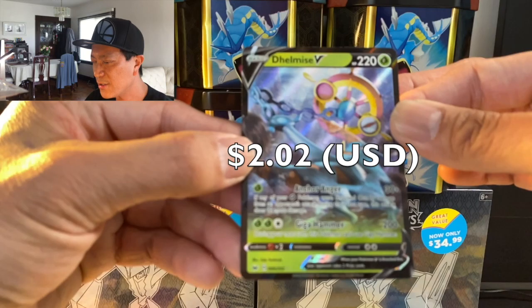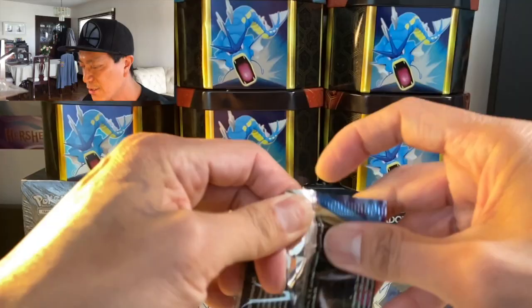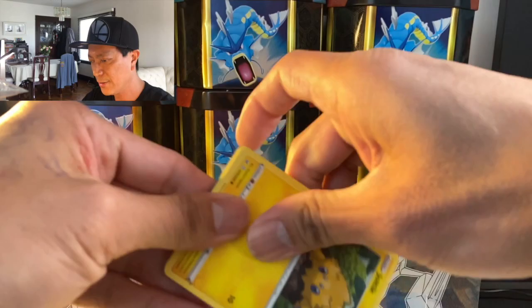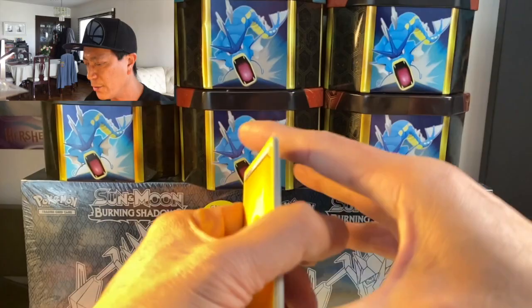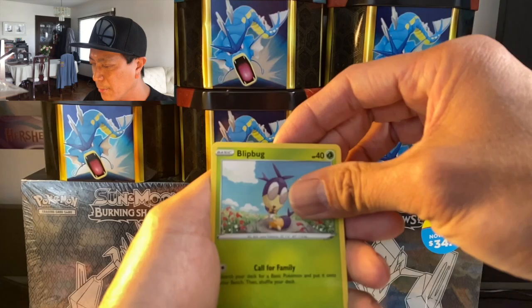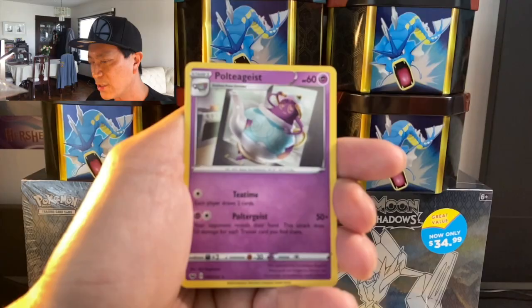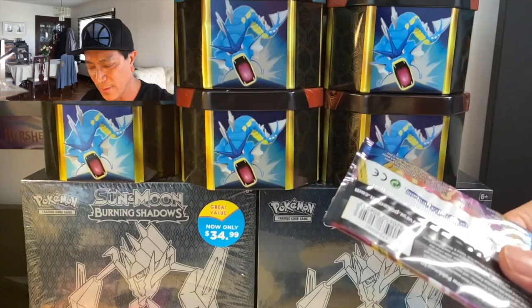This Pokémon pack opening is turning out to be an insane one with all these rare cards we're pulling! Still searching for that Quick Ball secret rare. Lightning, Qwilfish, Poké Kid, Energy Search, Joltik, Silicobra, Blipbug, Goldeen, Yamper, Noctowl reverse holo, and a Poltergeist — reminds me of that 80s movie Poltergeist!